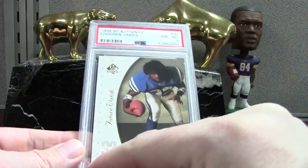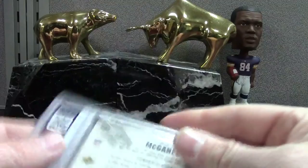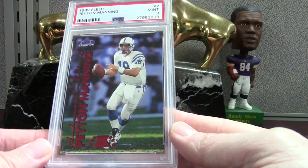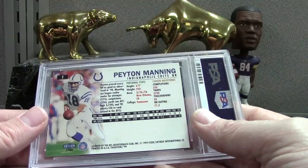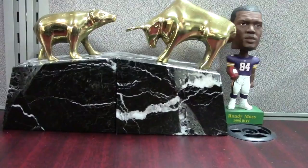We got the SPX Spectrum Willis McGahee numbered to 25 — sweet-looking card and a PSA 8 slab. This was just a pack-pulled Hall of Famer — common base Peyton Manning mint 9. Obviously I was hoping for a 10 on these pack-pulled Hall of Famer base cards that are worth 50 cents. My expectation is always a 10, but things don't always work out as planned.